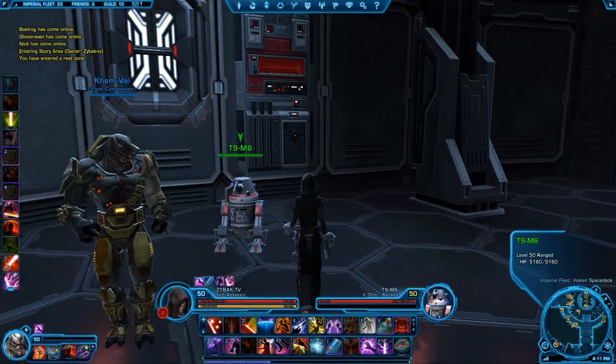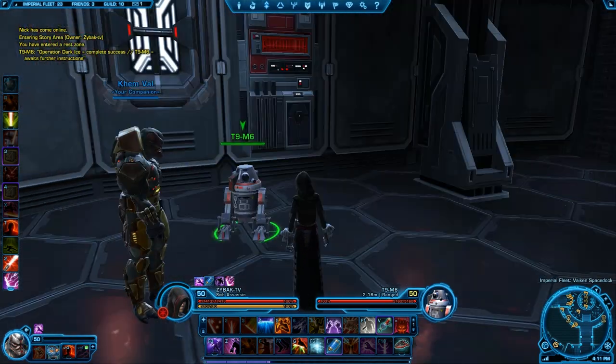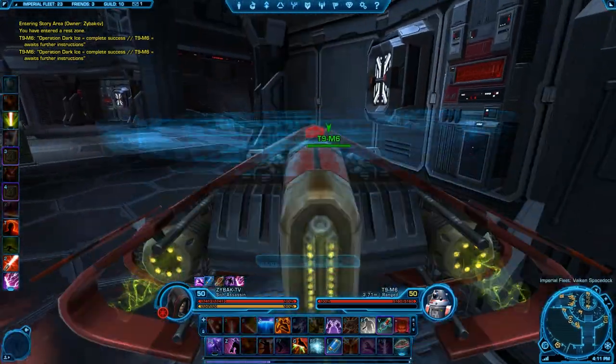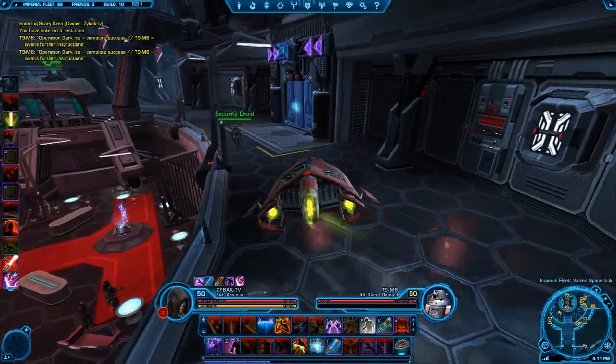Once you've finished up Belsavis, it's time to go back to the fleet. Go to the fleet and look for this little droid on the inner circle of the fleet — it's the same guy that gave you the Ilum quest. Go back to whoever gave you the Ilum quest and he'll give you the Fall of Corellia quest. It'll tell you to go to Corellia and help out the effort.